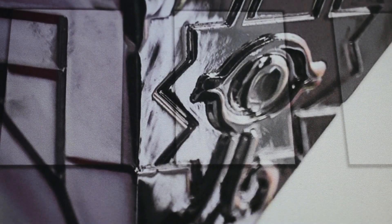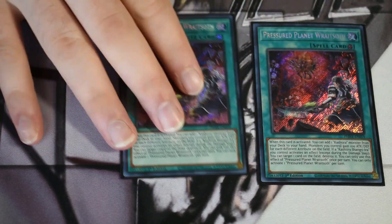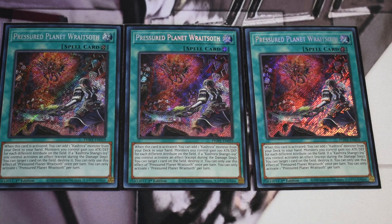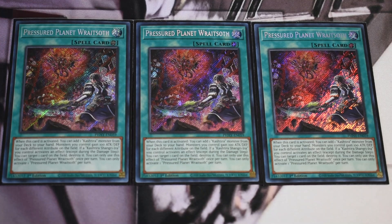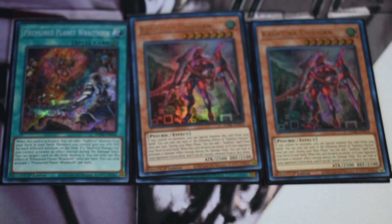That's more or less a fairly standard Swordsoul core — you're just playing a little bit less on the Tenyis to make room for some of the Cashtira things. For the Cashtira engine: three Planet is definitely your best searcher in the deck. I wouldn't really play this variant if the field spell wasn't a thing to make use of the Abyss Dragon Swordsoul. You could get away with just playing a couple of Fenrir, but every deck does that now. This is just another added piece of interruption as well as a starter to get whatever you want.